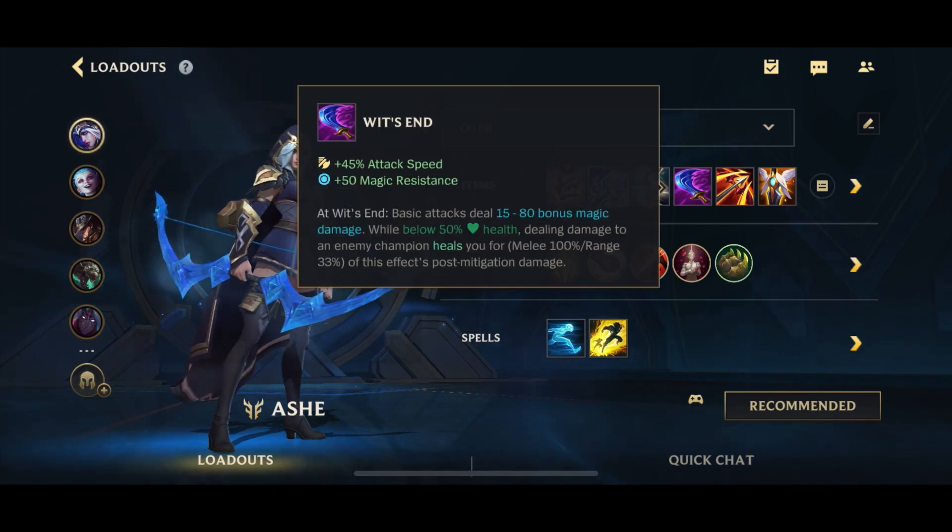After Terminus we go for Wit's End, which is another very strong on-hit item — it gives you attack speed, magic resist, on-hit magic damage, and health when you are below half HP. Now you can actually skip this and go for other items instead if the enemy team has completely no magic damage, which is basically almost never going to happen.